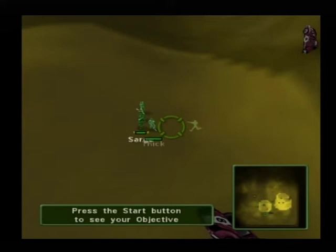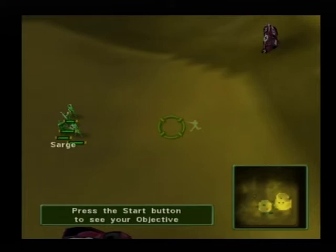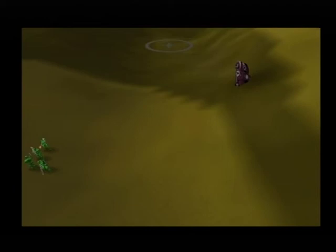Now you're going to learn how to jump to alerts. Anytime an enemy is spotted or one of your units is attacked, an alert is created. You can immediately jump the camera to the location of this alert by pressing the L1 button. There's a group of cans engaging your units — I'm locking your camera, so you'll have to hit the L1 button to get them. Press the L1 button to jump to the enemy units. Your grunts should take care of the tans on their own, or you can bring Sarge and the others over to help.